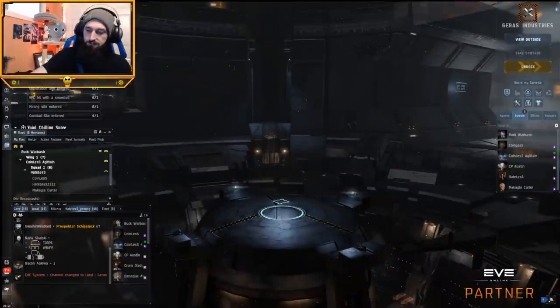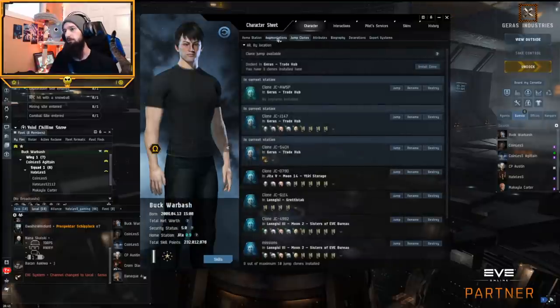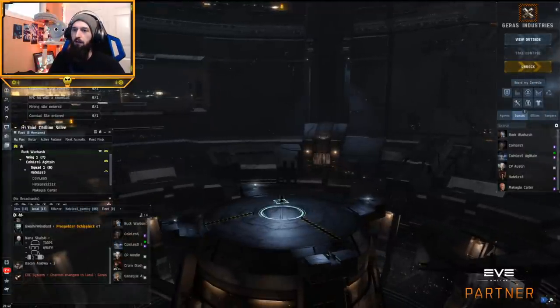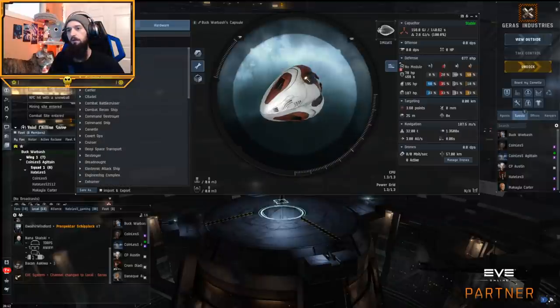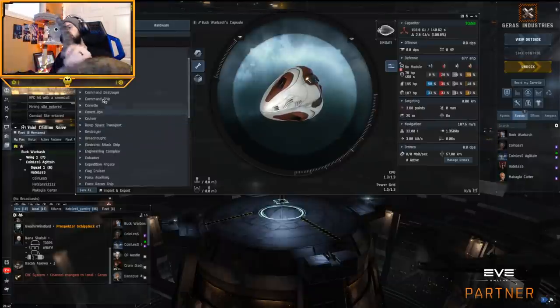So without further ado, let's go ahead and get started. I've got my character here that has completely max skills. This is my main and he has all the skills. We're going to go ahead and hop into an empty clone for the sake of playing with fittings. So now we're in an empty clone and I'm going to go ahead and open up the fitting window and look at the mining barges and Exhumers as a whole.